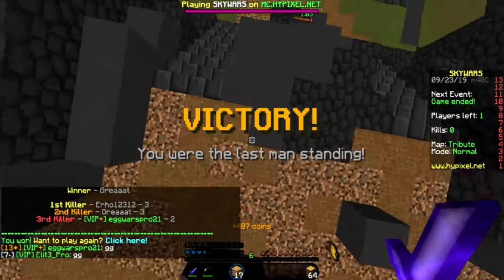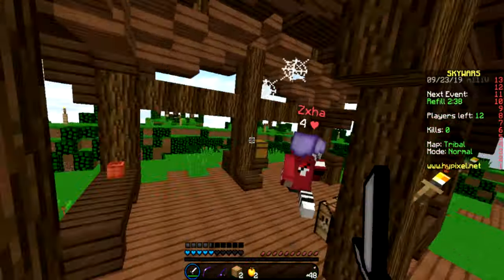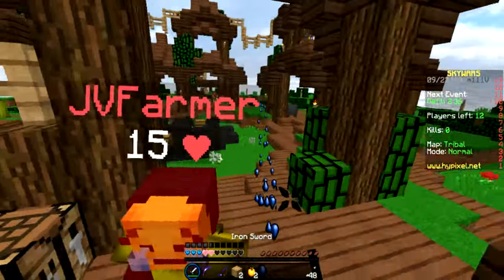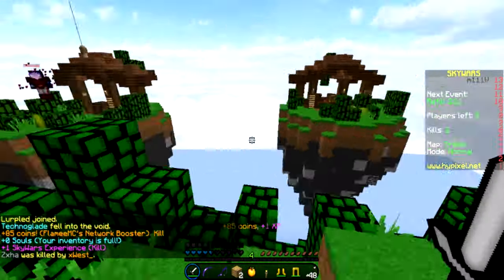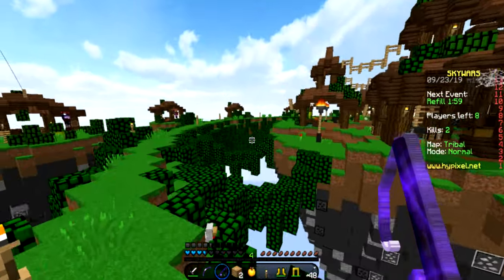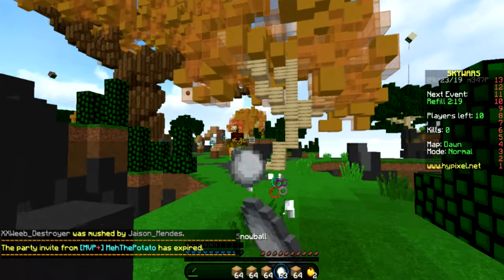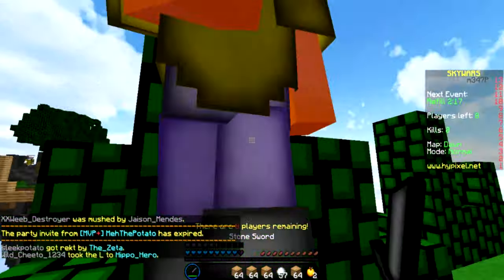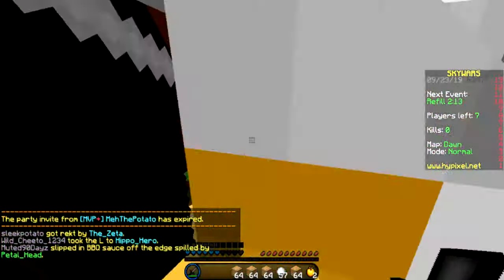Next section is factions. Ben owns the server in general, but he focuses mostly on factions. A lot of the plugins were coded by him and a lot of the configurations are all by him. His building skills on the spawn were amazing — he just put so much time into it. He told us last week that he put over 2,000 hours into the server this summer, which is incredible.